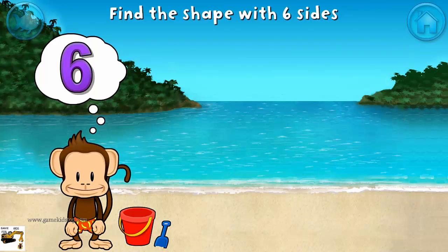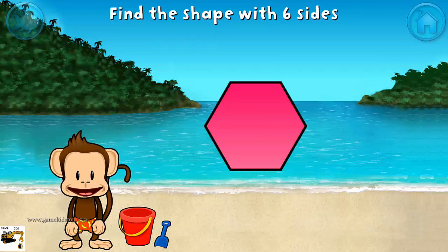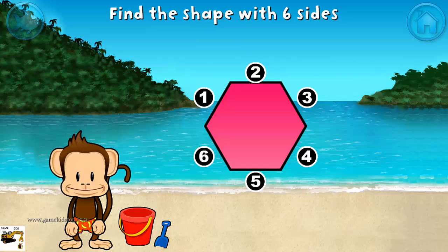Touch the shape that has six sides! That's right! A hexagon has one, two, three, four, five, six sides.